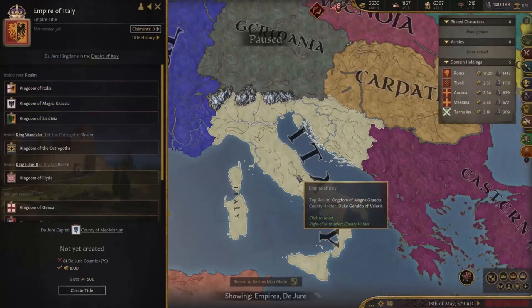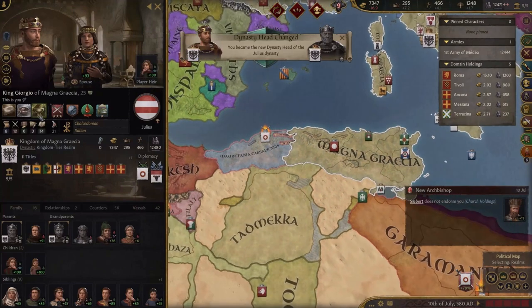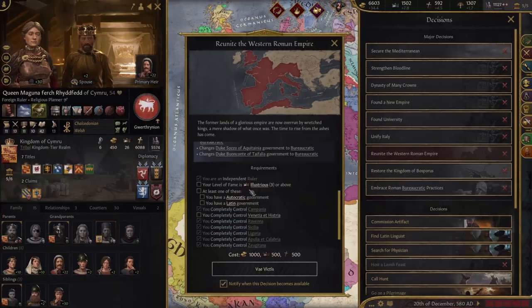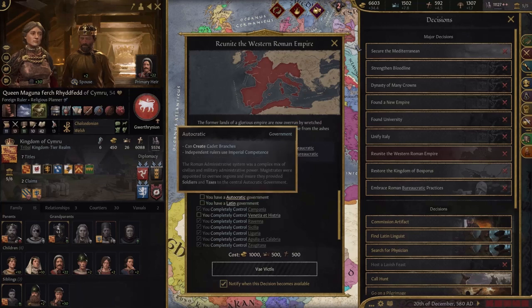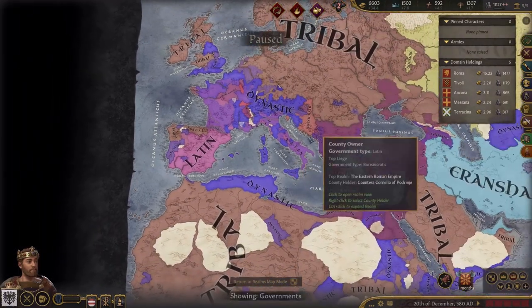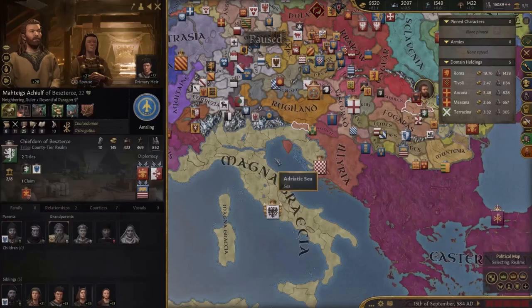Another claim. We only need two more counties. I'm trying to fabricate a claim on Illyria here - hopefully I get it before I die. I'd really like to form an empire here. Another guy's dead - he's only 25, so hopefully he lives for a long time. So I just looked at the decision to actually form Western Rome. I need either an autocratic government form or a land government form. Reading this, it looks like it's impossible for us to get since we don't have feudalism. I'm going to just reform the borders and call it there - I can't do the actual decisions, so I'm sorry about that. I only need one more province to form the empire - I'm going to take it from him.